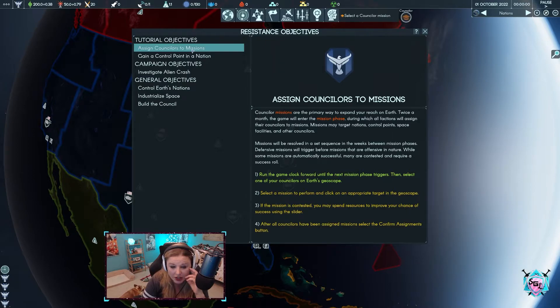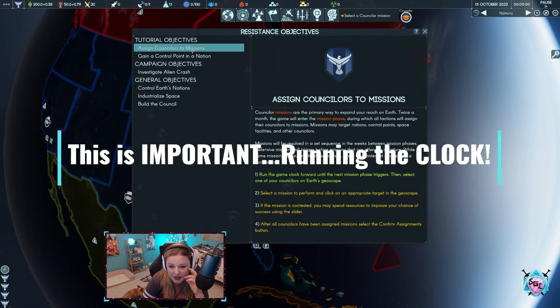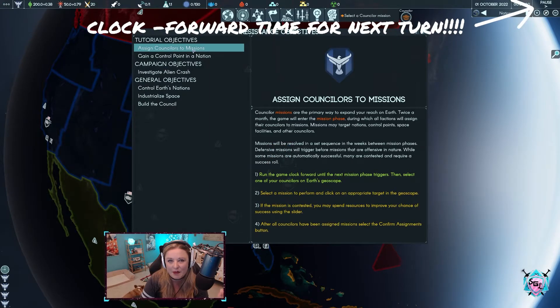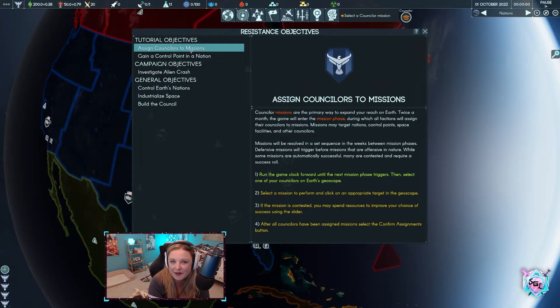So many words. Run the game clock forward until the next mission phase triggers, then select one of your counselors. I'm one of those people — I play board games and there's different types of people. There's a person who reads the rules, they're the rules master, the gatekeeper of the rules. Then there's me: I want to win and I'm extremely competitive, but at the same time I'm a kinetic visual learner. I can read a million rules, but until I actually start doing the stuff, it just goes whoosh. So this might be a disaster playthrough — who knows, we might win.